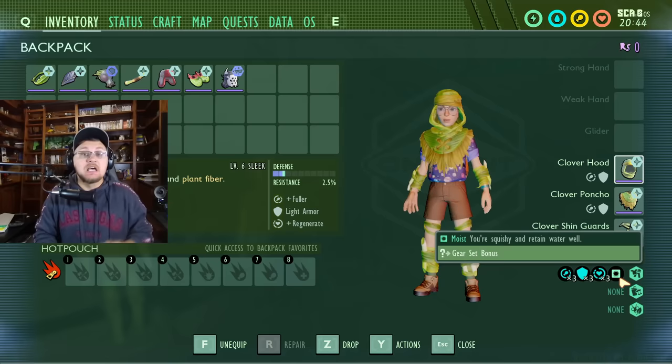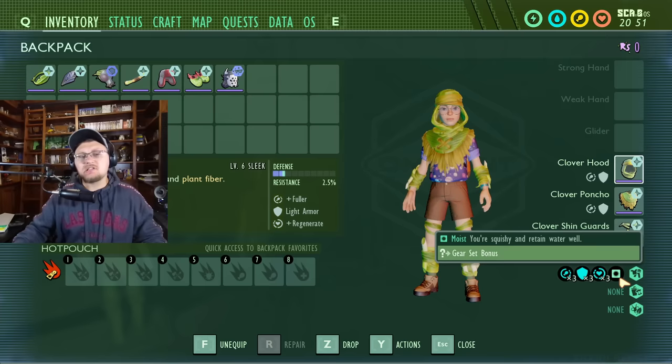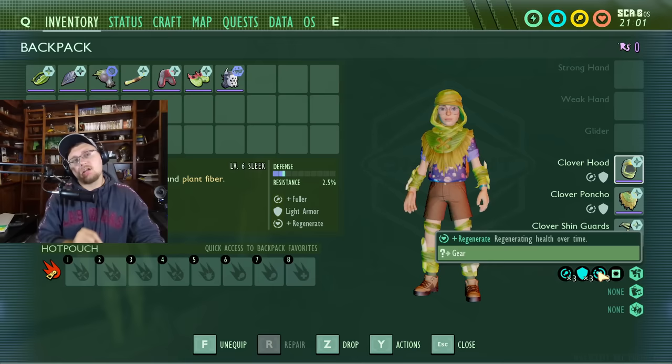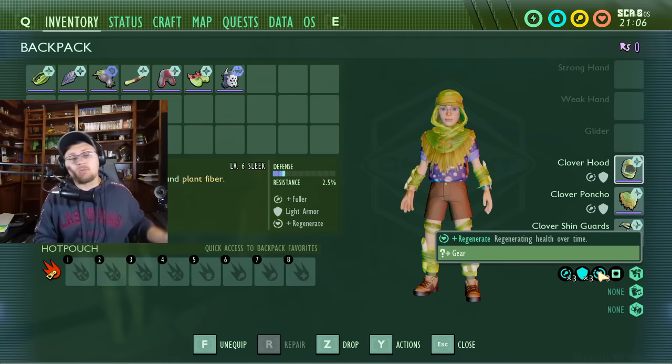Now this is only a level six set of armor that goes all the way up to level nine, but it's now on par with all of the other light sets of armor, making clover armor even more valuable. But the most valuable part that really brings it back to the spotlight is this perk right here: Regenerate. You slowly regenerate health over time. This is the same thing as Scarlet Embrace that everybody loved from the ladybug armor — that perk has been brought over to clover armor, making it the new unsung hero of Grounded and probably an armor set a lot of people will just keep on themselves when exploring.